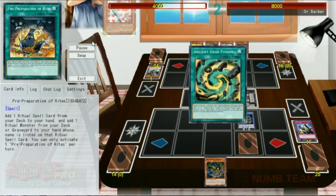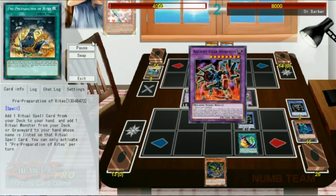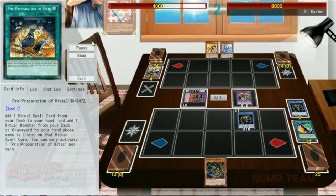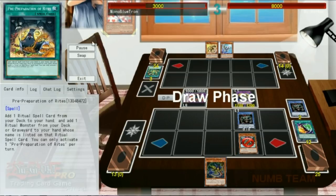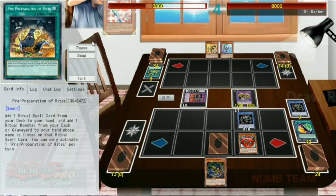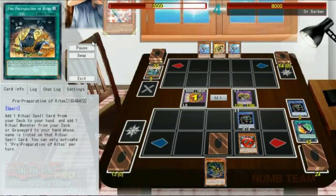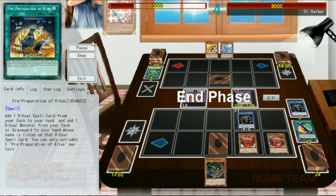Our opponent starts by Normal Summoning Wyvern — we'll go ahead and Solemn that — then we'll Relinquished Fusion in response to their Ancient Gear Fusion. They send a couple of cards and go to Howitzer, which is a bit of a problem because we can't take the Howitzer; it's unaffected by other monsters' effects. But we can add enough stuff from their graveyard to our Millennium Eyes Restrict so that we can attack over it. They activate Howitzer's effect again, which gets me the Ancient Gear Frame from their graveyard, and now we can attack on our next turn.